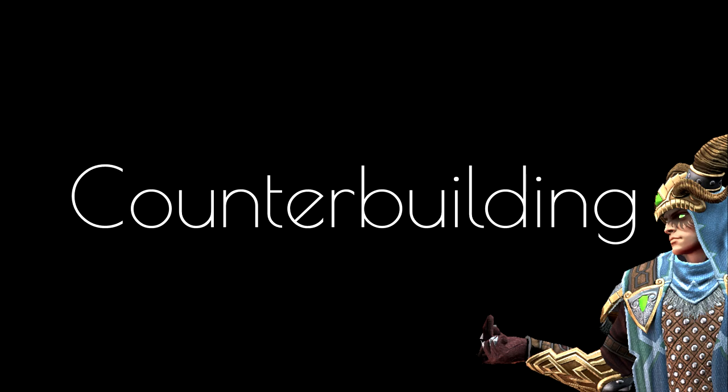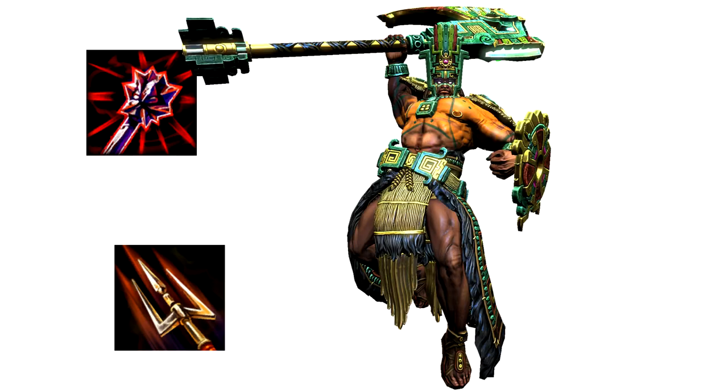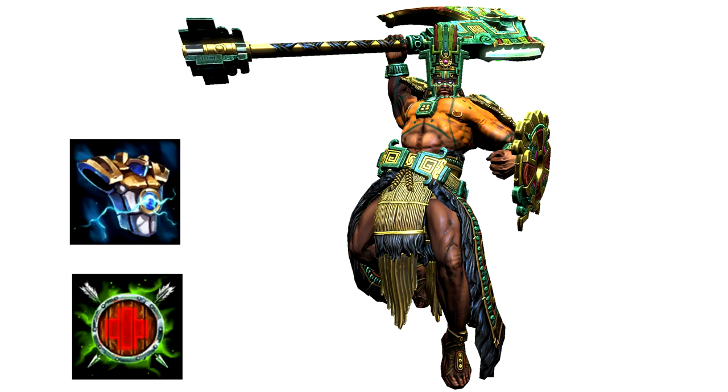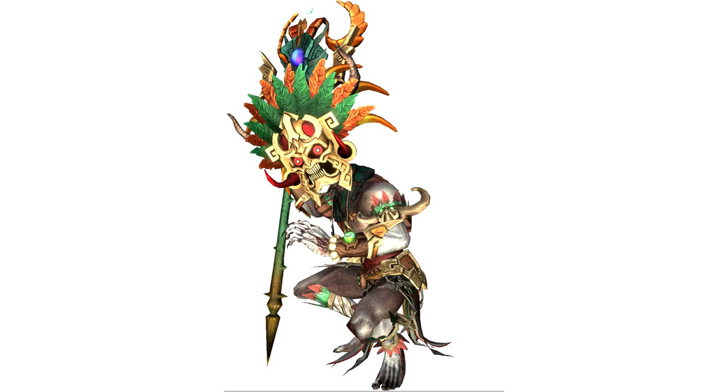Point 7: counter building. Loki himself doesn't need to counter build much — he goes for a standard build every time, usually a mix of damage, penetration, cooldown reduction, and some occasional crit as a last item. In the beginning, he will mostly have cooldown reduction, damage, and a little bit of flat penetration but not much. This means he will deal an extraordinary amount of damage against squishies, not so much against tankier targets. If you're a solo laner — a warrior, you're tanky — just go for Breastplate of Valor. You will get Bulwark of Hope eventually to have some extra health to completely withstand his burst, but that's pretty much all you need.